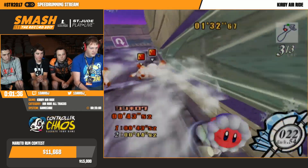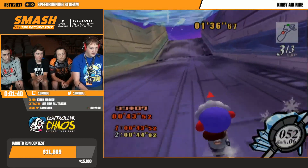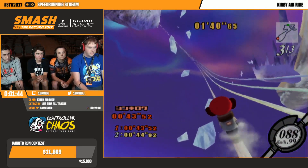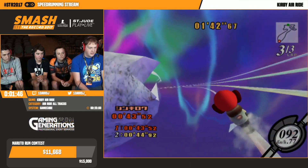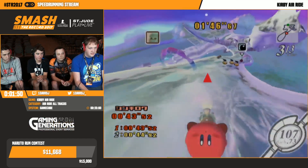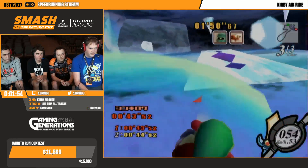The speed boost varies based on the vehicle. It also helps you turn faster. If you press A in front of an enemy, it sucks them up. With certain power-ups it uses them as well - like with ice, when I was holding A, I'd make an ice field around me. The joystick is used for steering, and if you quickly tap left-right or right-left, you do a quick spin.